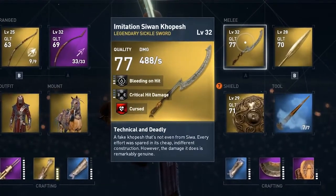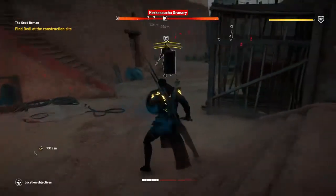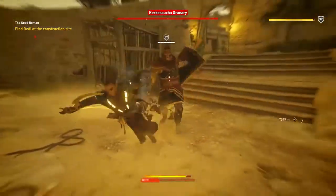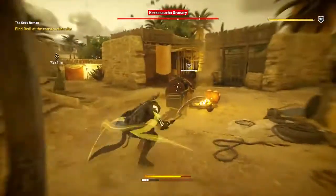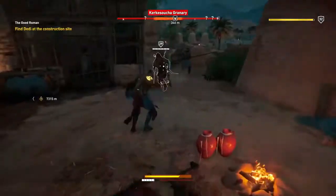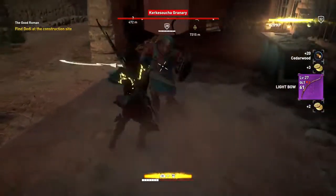This weapon will make them even stronger. When equipping the Imitation Z1 Kopesh, you lose two of your three health bars because the weapon is cursed. So any heavy damage or just a few light attacks from an enemy can be enough to kill you.